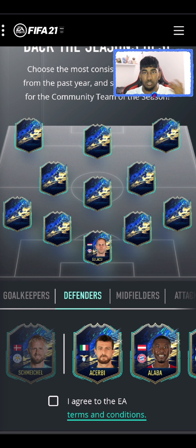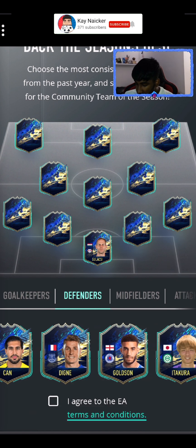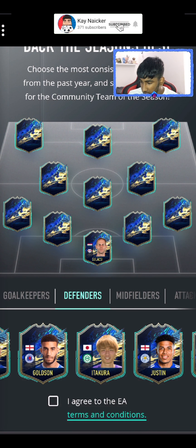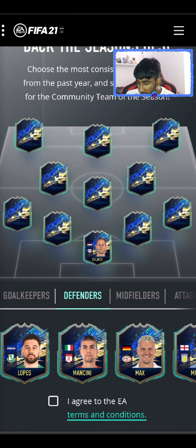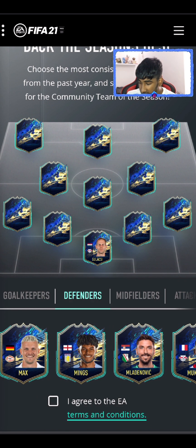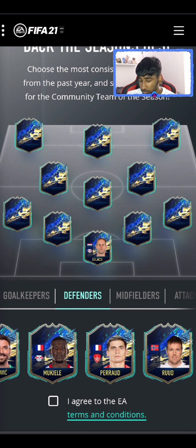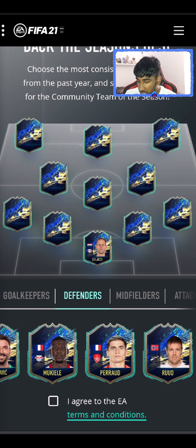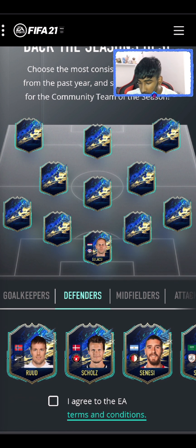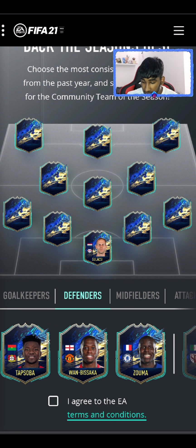For the defenders I'm not going to go for a specific left back or right back, just four defenders. We have Sarr, Alaba, Baku, Tan Dikye, Olsen, Karua, Justin, Wu, Larsen, Lopez, Mancini, Max, Mings, Maldonado, Mukiele — who's probably going to be on there because he's with RB Leipzig and has had a good season — and also Peraud, Ruud, Schloss, Senesi, Tagliafico, Tapsoba, Wan-Bissaka, and Kurt Zouma.